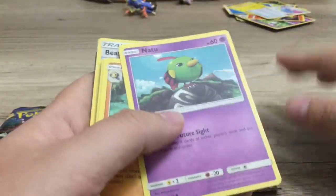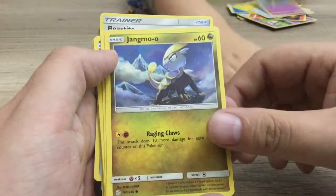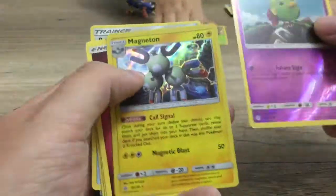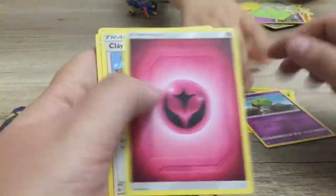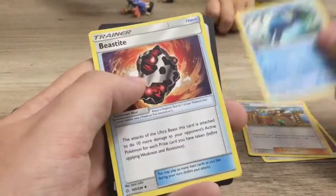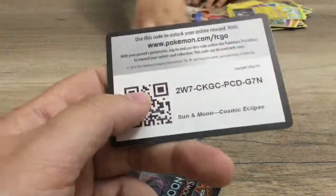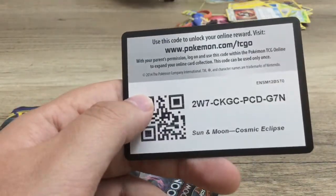Cosmic Eclipse. We've got a Natu, Palpitoad, Jangmo-o, Deerling, Gollet, another Natu, and Magneton — those are both holographics, so that's pretty cool. A Fairy Energy, Clay, Prinplup, and Beastite. The attack on Beastite is going to do two more damage — that's a good card. And then we have our Sun and Moon Cosmic Eclipse booster pack code.